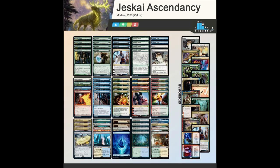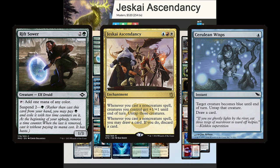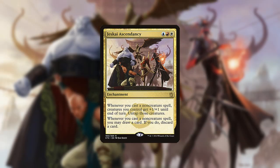Jeskai Ascendancy is a combo deck that looks to use Monodorks in combination with Jeskai Ascendancy and cheap spells to generate boatloads of mana and pump its creatures to lethal power. Jeskai Ascendancy has two abilities that each trigger from casting non-creature spells: one, it untaps your creatures and gives them +1/+1, and two, you can draw a card and discard a card.